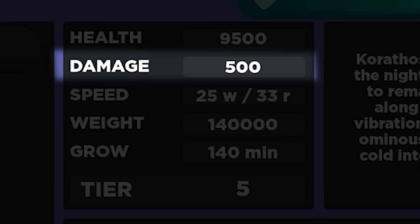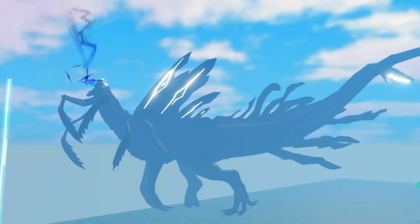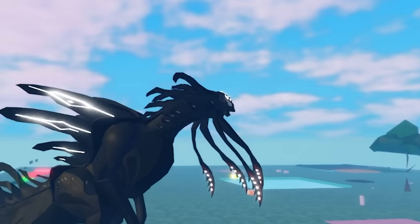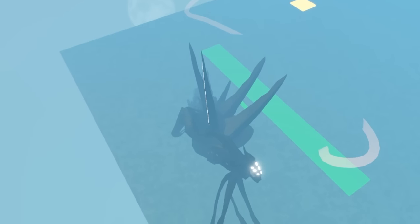...it looks like it's going to be really, really strong. The damage is 500, which is pretty solid, but with added bleed, toxin, and a breath attack, it will probably literally kill anything in its path. Besides that, it also has two attacks: a normal bite, which every creature has, and a tail wag — don't see that one very often.